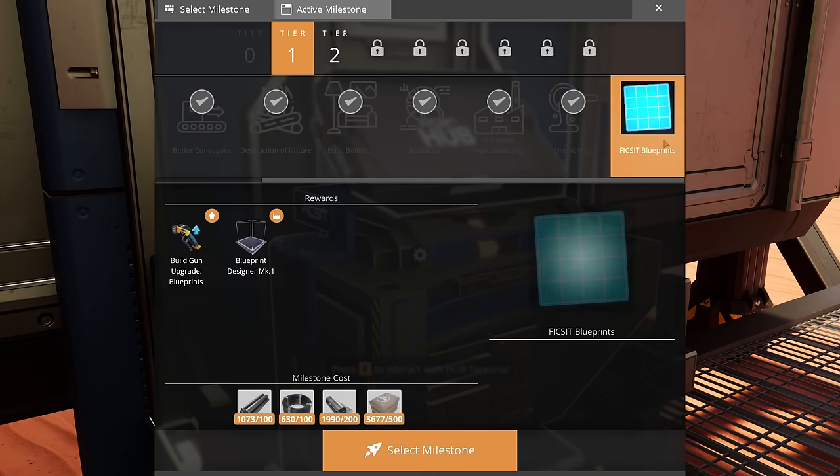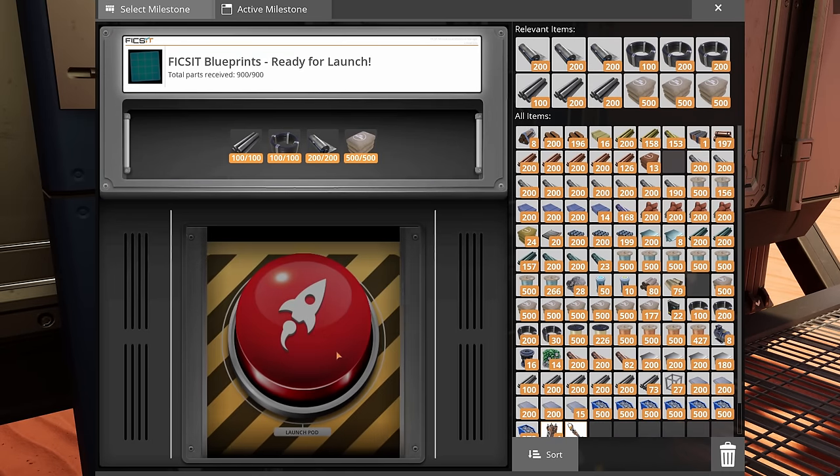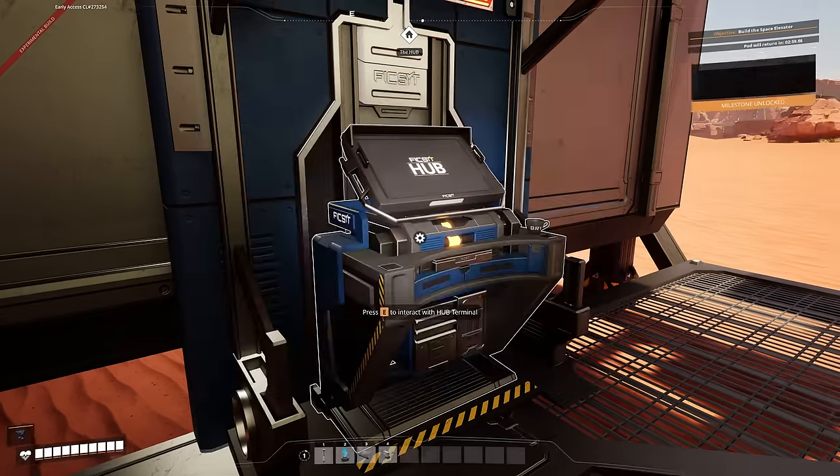But we could unlock the fix it blueprints — we might as well, I've got the items for it. So let's unlock them, and in case we do come across anything we might want to make blueprints for, we might as well do it.